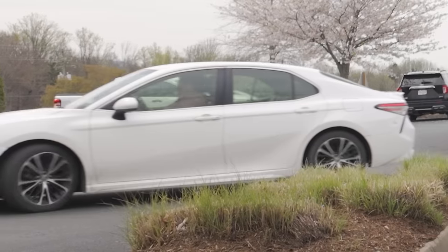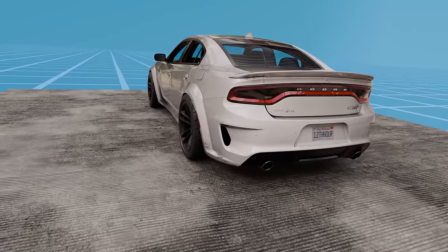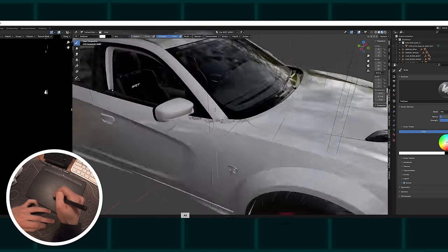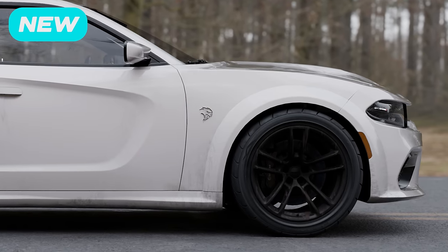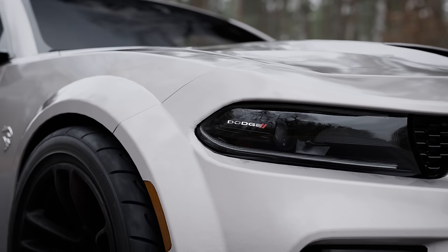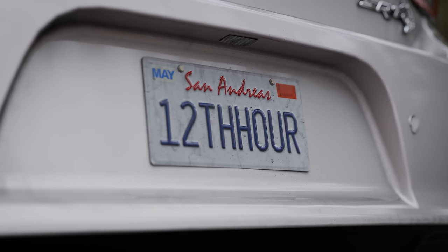Don't believe everything you see on the internet — if I tricked you, let's go; if not, just leave me a nice comment. Franklin's new car looks really good. I put hours into painting on all the dirt and grime detail, which is what makes the car look realistic. I even created a cool procedural dirt material for the wheels that's fully customizable. Even though I put so much effort into making it realistic, the model itself carries it — this bad boy cost $100 and it was worth every penny.